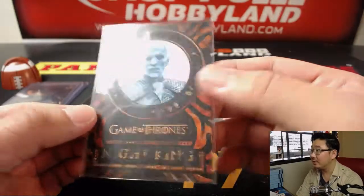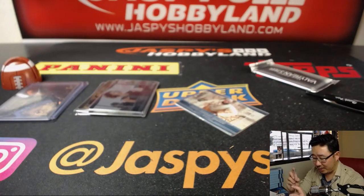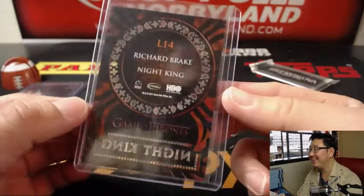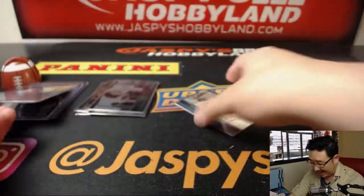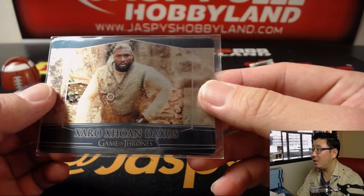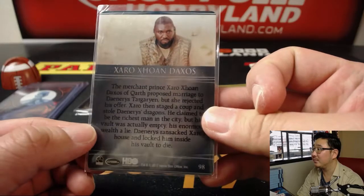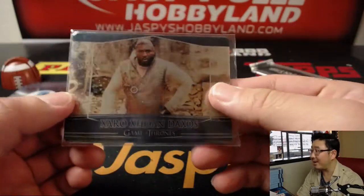There's the laser cuts. One of these scary guys walking around — snow and whatnot, some big wall. I kind of know stuff about it. The Night King. Zaro. Zohan. Daxos. That's quite a name. XXD — that's the XXD.